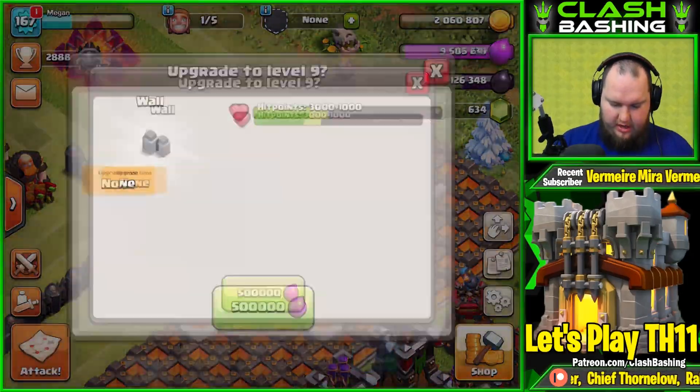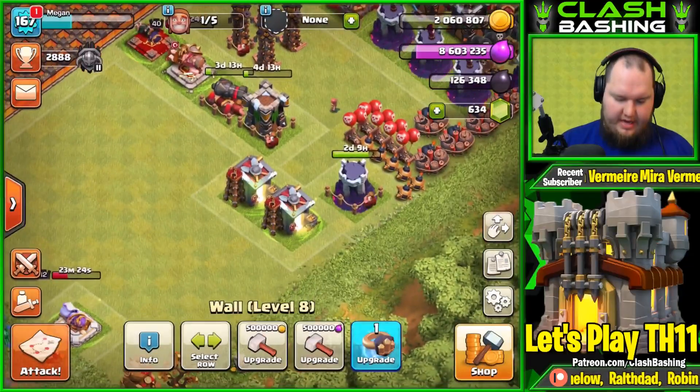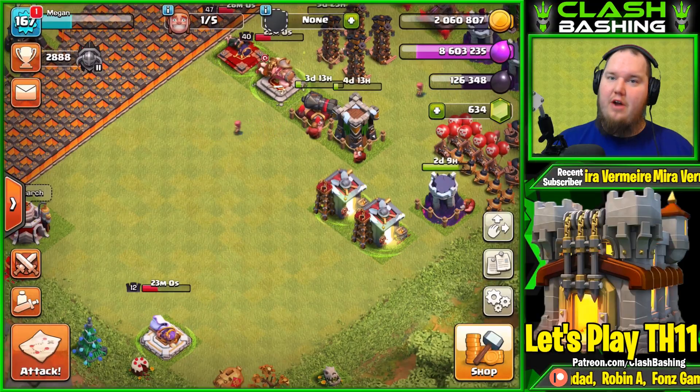Last little Barbs going down — solid raid. Let's go upgrade a couple of walls. I know you're probably thinking I could have just put stuff in the lab — yeah probably, but that's easier to look back on. We've got two more attacks to go, let's keep it going.